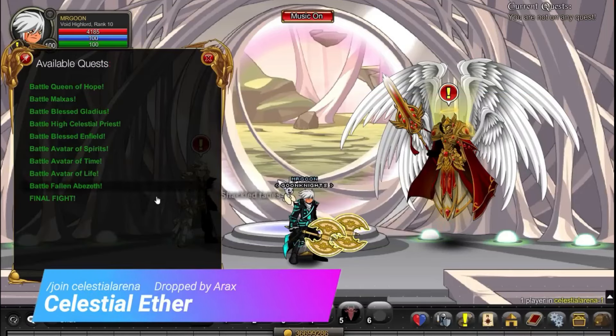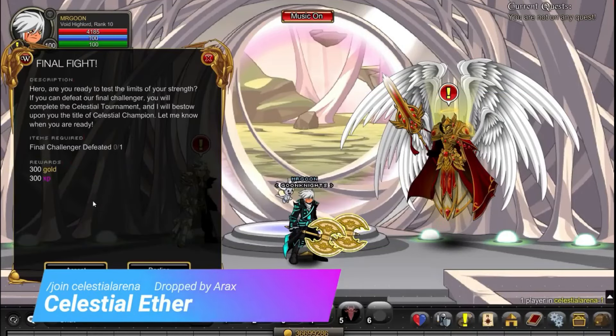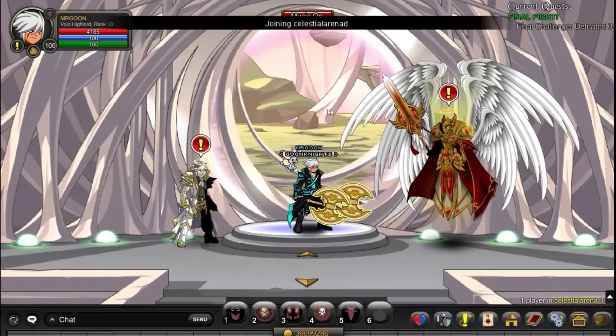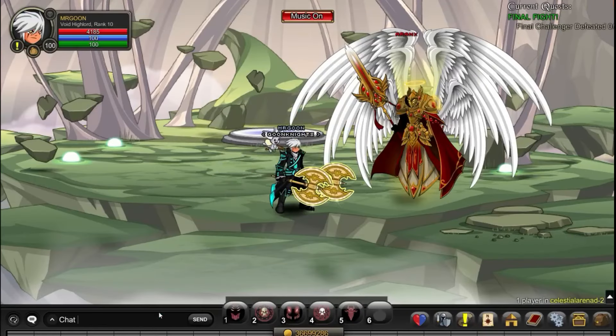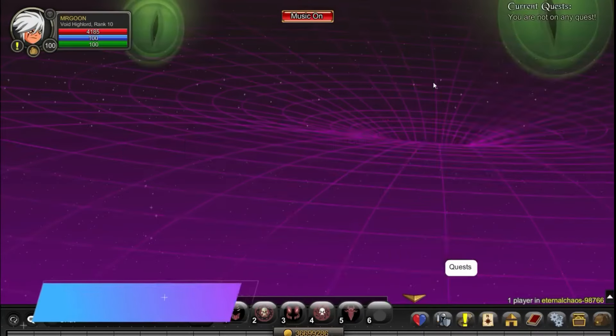Next up, you need to /join Celestial Arena and accept the Final Fight quest. This allows you to join the map above where you will spawn next to Aranx, who is the boss you need to fight in order to get the item drop.